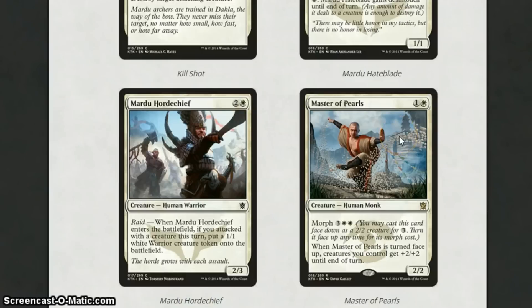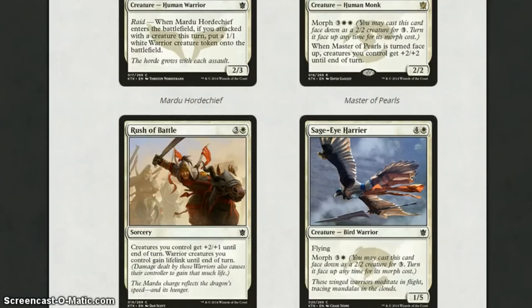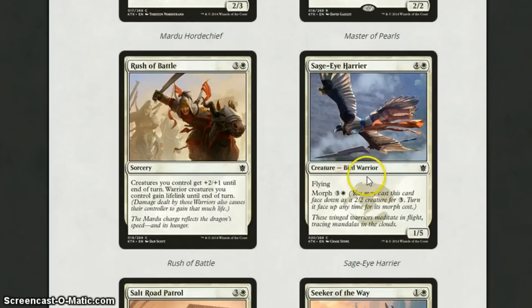Master of Pearls — I've heard a lot of bad things about this card and a lot of good things. In my opinion, I really like it. It's a 2-2, and being able to, when it turns face-up, give everything +2/+2 at instant speed is really strong. But I'm going to have to agree with some people — the Morph cost is quite expensive here and I would have preferred it a little bit cheaper. But it's a solid card and I think it will see play in standard as well as sealed.